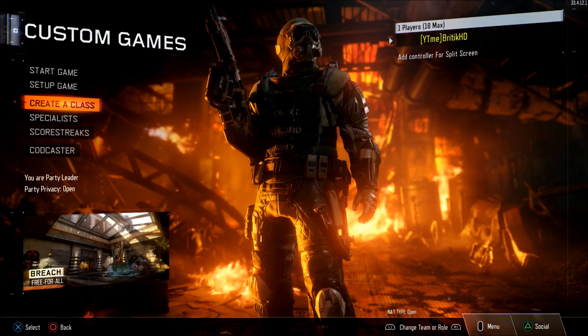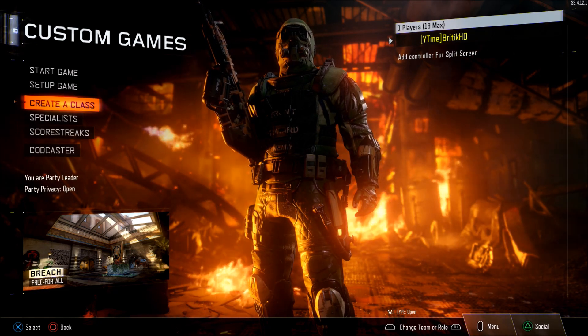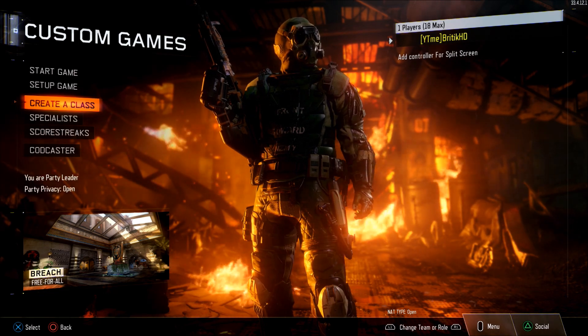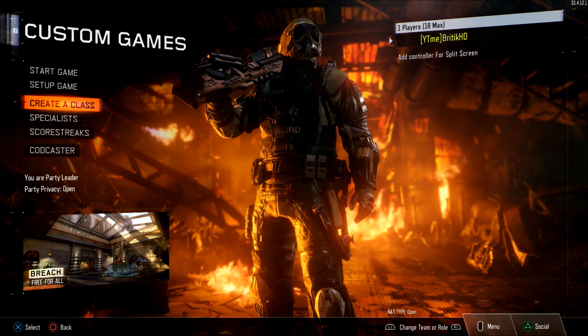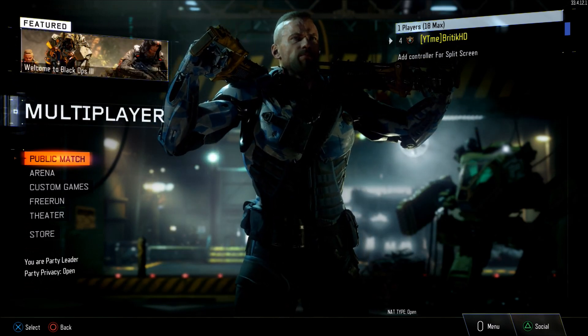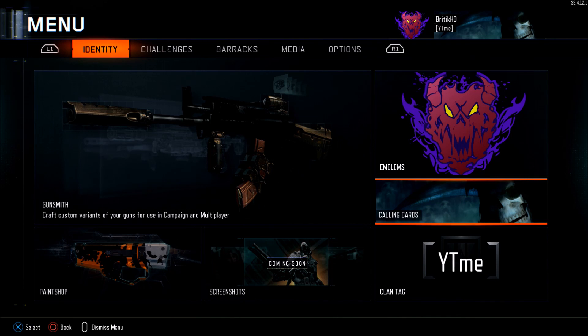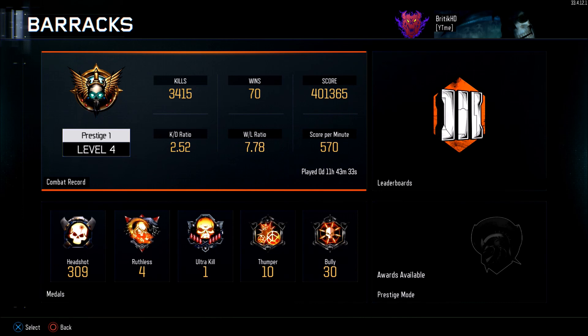What is going on, everyone? I'm coming at you fast with a custom class setup video. It's day one, or at least day after day one, and I'm already making class setup videos for you guys. You shouldn't trust me? Well, I know life the hell out of this game. As you can see by my level, I am first prestige, level four. Let's go to the barracks — KD of 2.52, SPM of 5.70, and a win/loss of 7.78. I've been playing for 11 hours and 43 minutes, so it took me less than 12 hours in-game to prestige. I played with a lot of weapons, tried out a lot of classes, and even played some competitive GB matches.